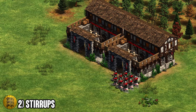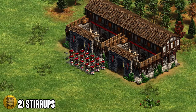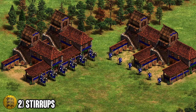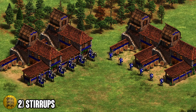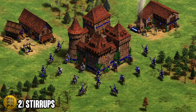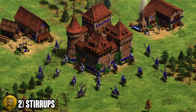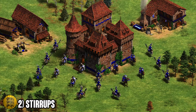Having a unit that attacks faster increases your DPS exponentially the more you have — with 50 of them all attacking 33% faster, you can really thin down your opponent's army, giving you a massive advantage with a unit that only costs food. It's an overpowered bonus in late game when gold runs low, and if you support it with skirmishers or a gold unit like heavy cavalier to deal with halberdiers, the Stirrups hussars will completely dominate. It applies to Konniks and both stable units, and the cherry on top is how spammable hussars become — an absolute must-pick for Bulgarians.